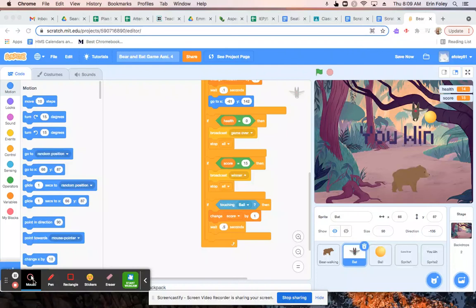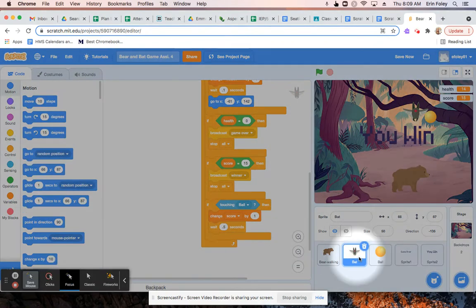This video is for the Scratch assignment to add levels to your game. First, what you're going to do is you're going to click on your enemy sprite. So in my case, it's the bat.